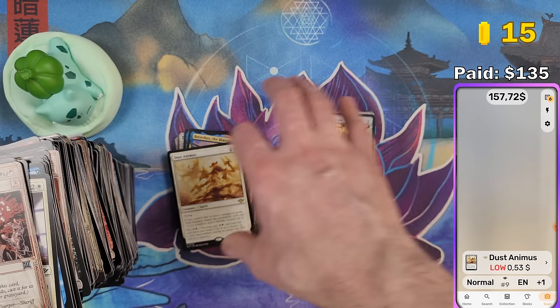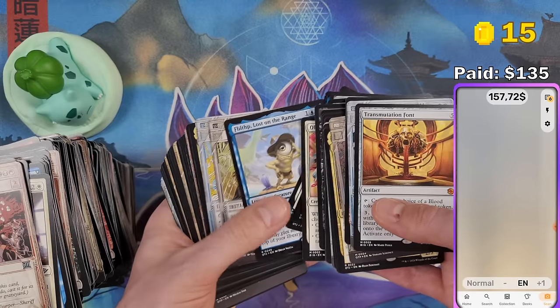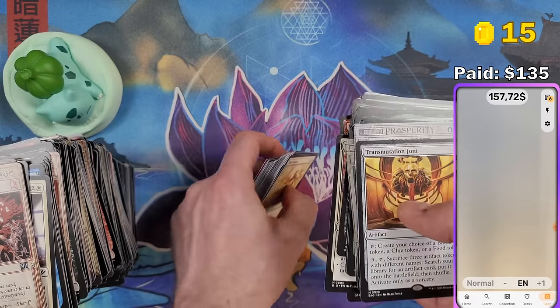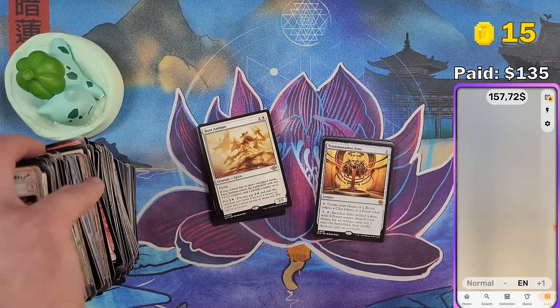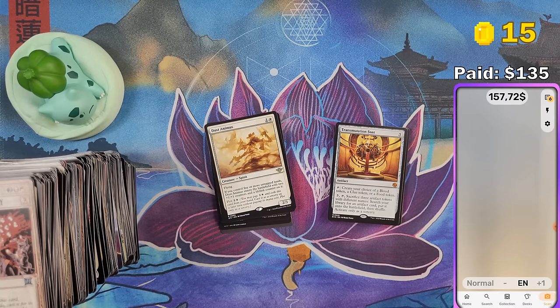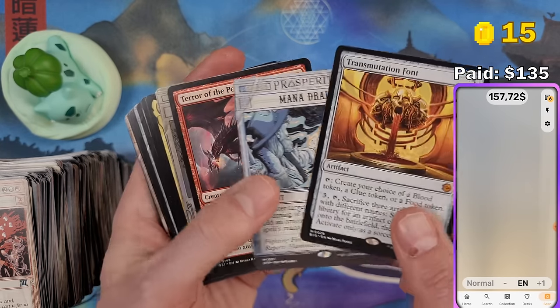We hit really big — $157 from just the valuable cards, $167 if we count cards below a dollar as well. That means all the other cards are essentially free to keep. I'll be counting the rares and mythics now, then putting them up on Cardmarket after the video. There's a Google Sheet in my description where you can see how much I list the cards for and how much I actually sell them for — and how much money I made back, or usually lost. But this time it seems like I might make it back unless prices crash fast.